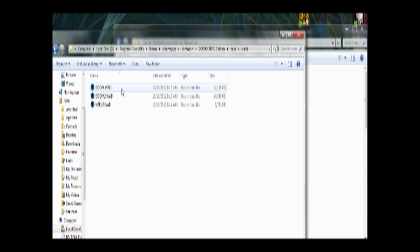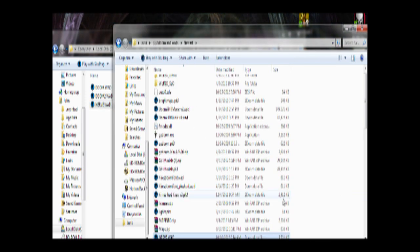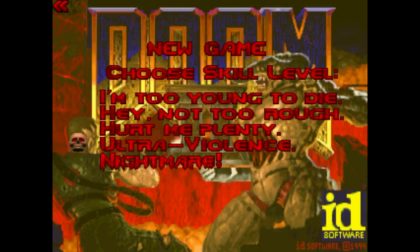Since I already have Doom 1 and 2, I'm just going to copy Nerve.wad, since this is newly released for the PC. Copy this, drag it into your favorite source port — I use GZDoom — and bring this up. Then select what you want to use, Doom 2 obviously, and then the Doom 2 base screen will pop up. Select your difficulty.